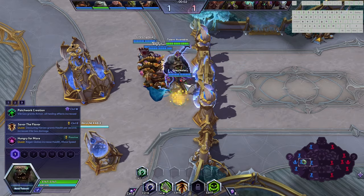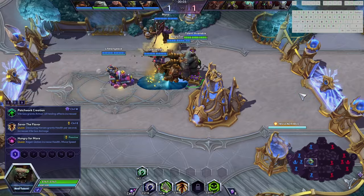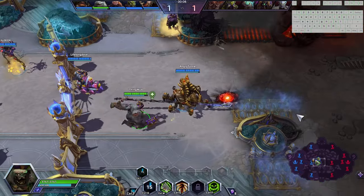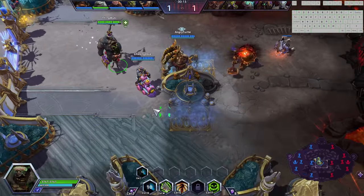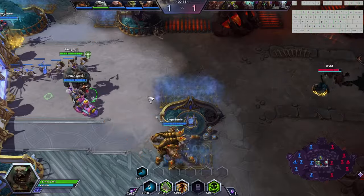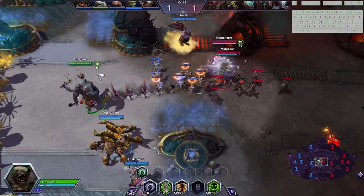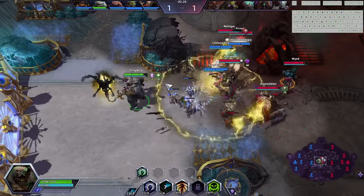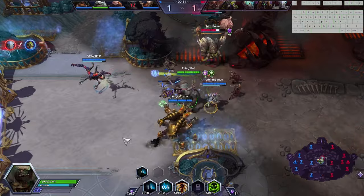With that being said, you're still going to do your best. Stitches likes maps such as Tomb of the Spider Queen and Towers of Doom because they have very predictable movement patterns through the lanes. In the early game, as you saw, I sent out a Hook and it was very short range. Stitches' Hook in the early game is small and quite unimpactful. It becomes very impactful later in the game — especially level 13, which is your big power spike.